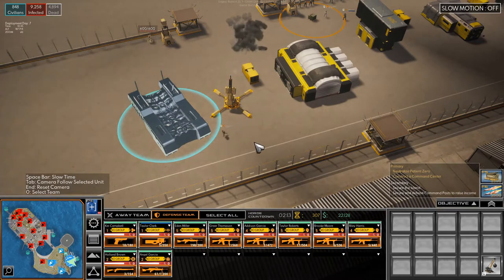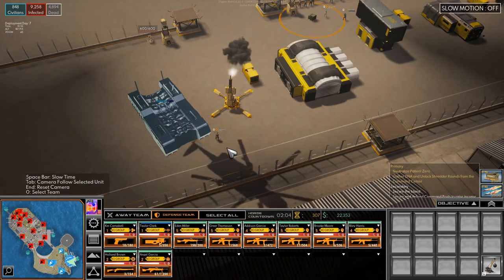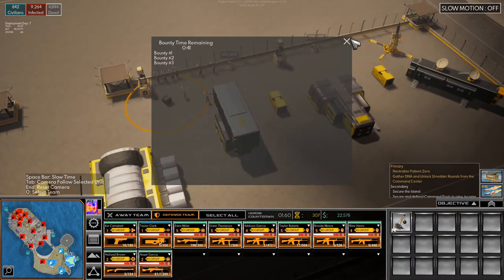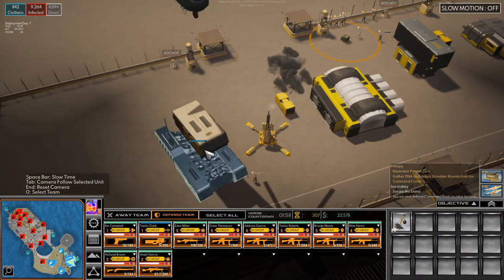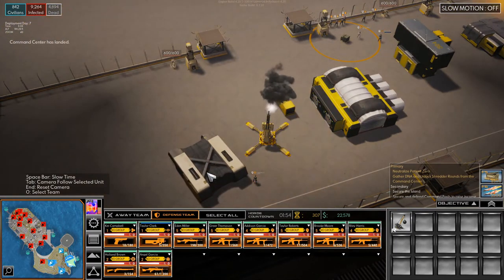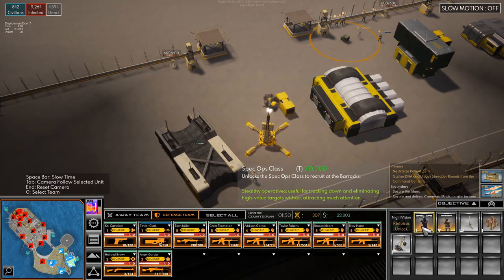Let's speed up a bit. Get that built. All right, here we go. We have the communications thing. There's our command center. Let's see what that can do. We can train spec ops — it'll cost 10,000 — and we can unlock the sniper.